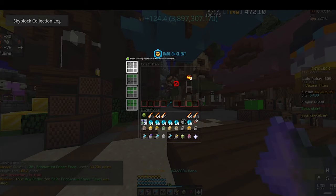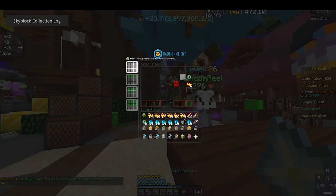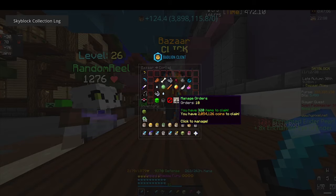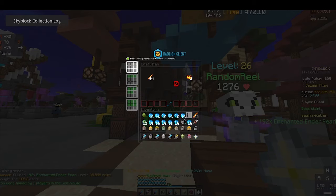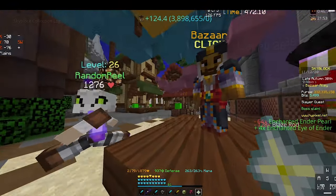In order to craft the sword you'll need 32 enchanted eyes of ender. The sword is called the Aspect of the End. To craft it will cost you about 100,000 coins on average per sword. It's a very common sword and very good for beginners — it has great stats and is very cheap, so people will buy it to do more damage.